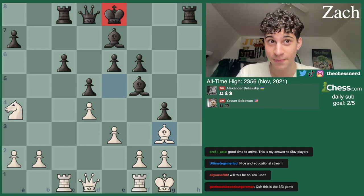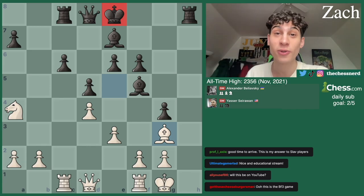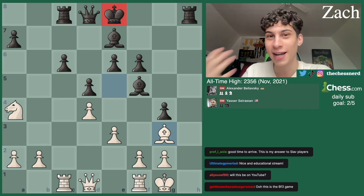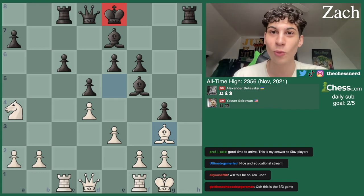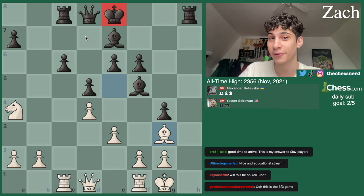Castling is not always the best option. At high level, you can often see this in super grandmaster games — a Magnus Carlsen, a Nepo, a Caruana, an Alireza is not castling and it's move 21, move 26. And it's bewildering, but at the same time, there are reasons for this.